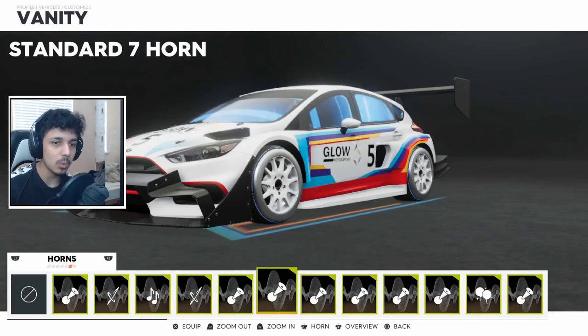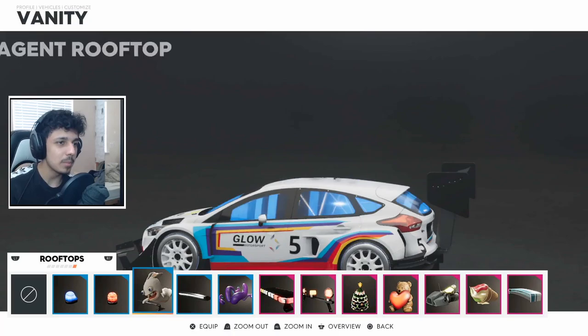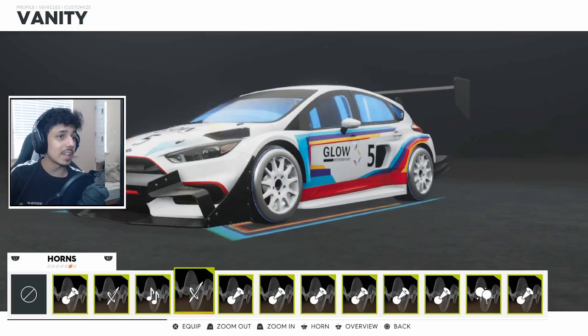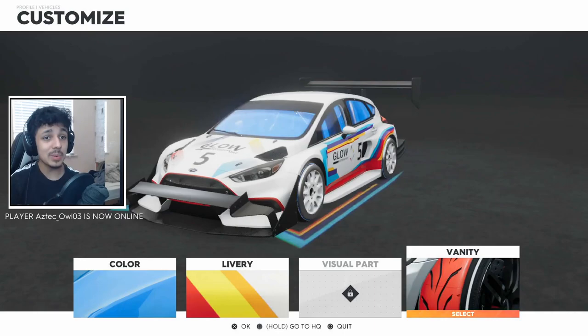I've got the bug where I can't activate any horns. There's not really any toppers that would make sense on it either. I normally go straight for Star Spangled Banner, but after playing the game for so long I've accumulated a large quantity of horns and want to equip some different ones. But I just can't — I'm clicking it and no horns are being activated.